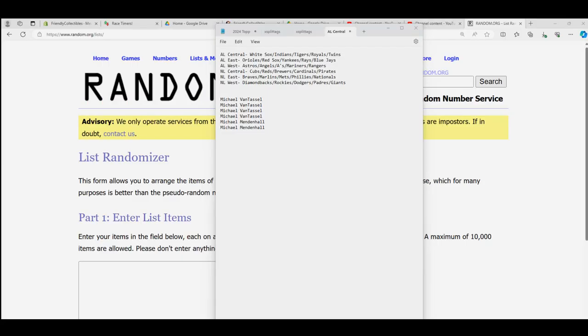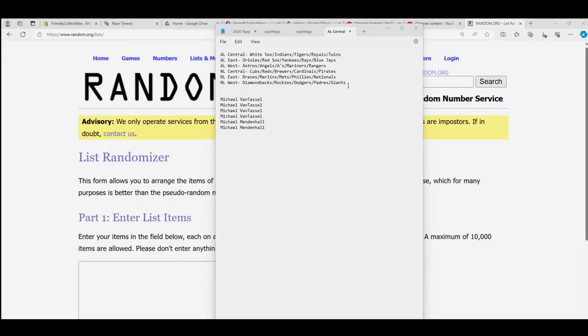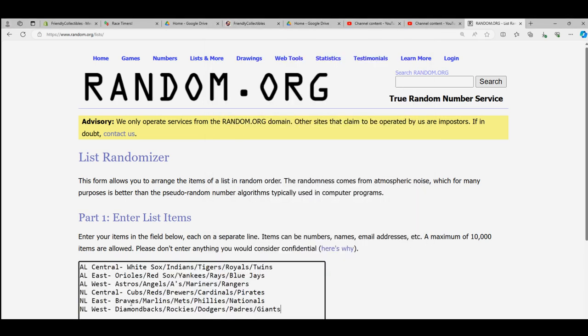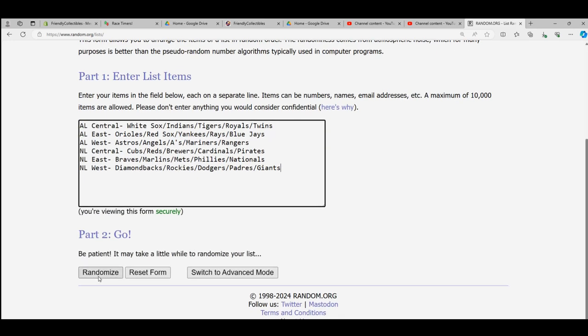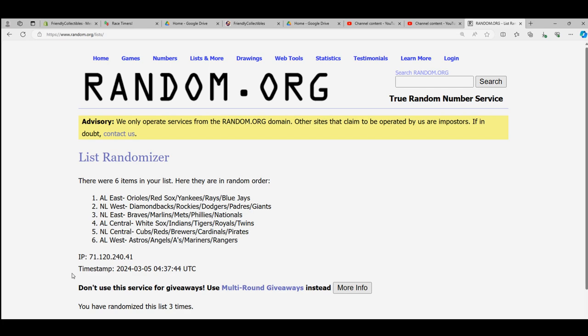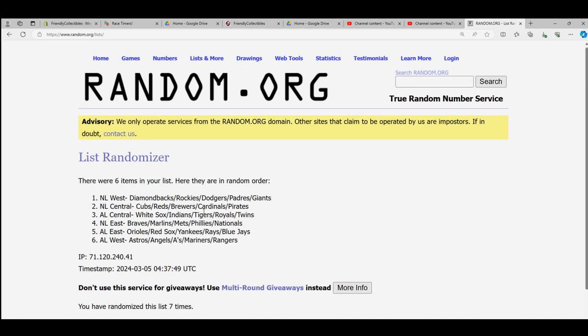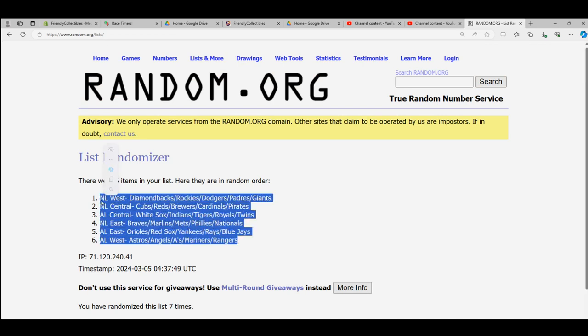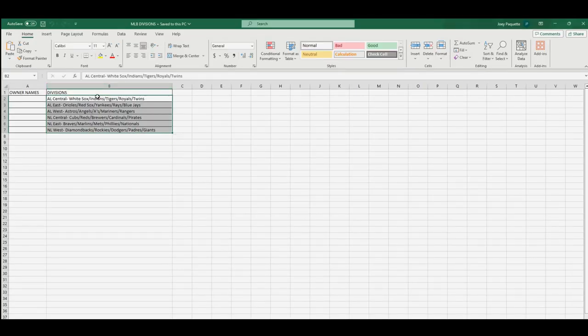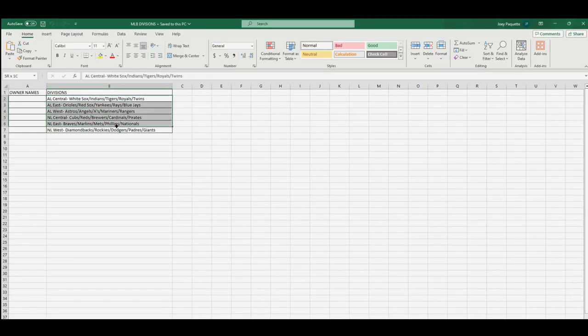Alright, so let's randomize the divisions so everybody gets a division. We're gonna go to random and push this through seven times - that's two, three, four, five, six, and seven. We have the American League West at the bottom and the National League West at the top. Let's get rid of our default order.